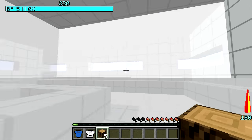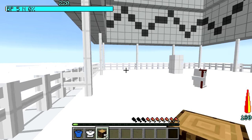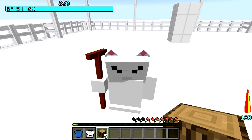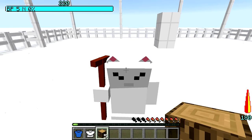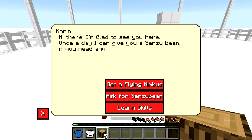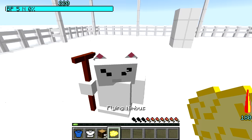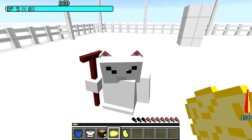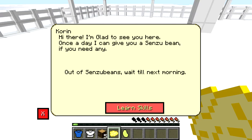Korin, where are you? There he is. I know you want some fish — I know you're a little bit starving. I got you, Korin. As soon as I get my fishing rod, once I settle down, I'll give you some fish. We have Get Flying Nimbus — don't mind if I do! Sweet, there it is. Ask for Senzu Bean — 'Once a day I give you a Senzu Bean.' Does this give me food or something? And learn skills.